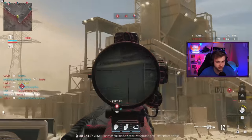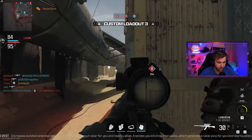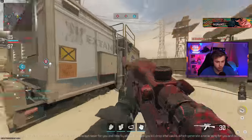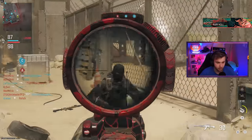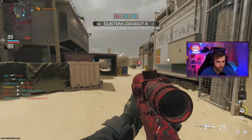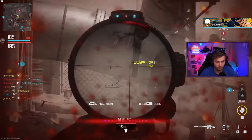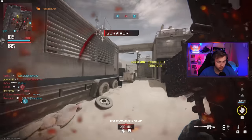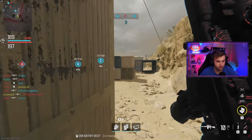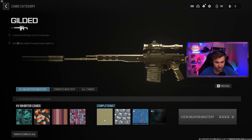I'm going to get like one kill just off spawn, only shooting one bullet, and we'll see if that counts for our camo. Got it — now I'm not going to touch the Longbow the rest of this game and we'll just see if that defines what that camo challenge is, because I'm still a little confused on it. Did we just get forged? I think we might have — my kill cam blocked it. We did get it! Let's go.